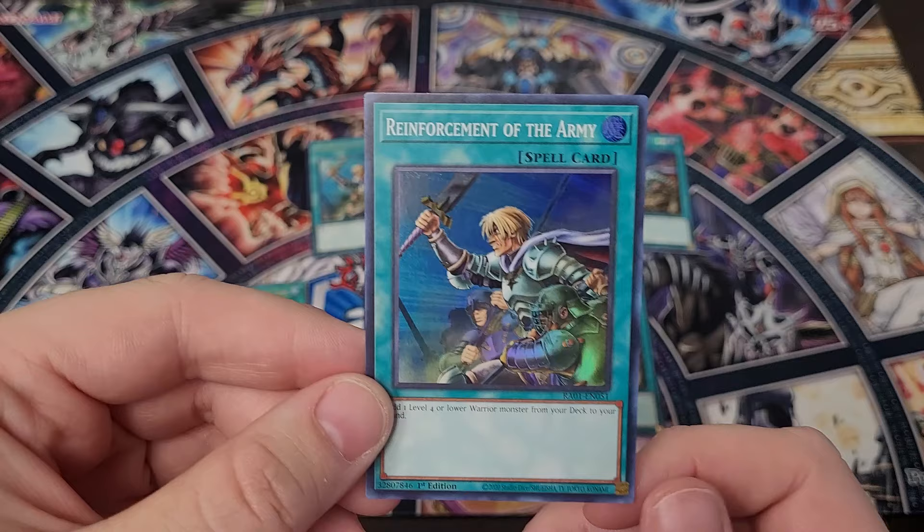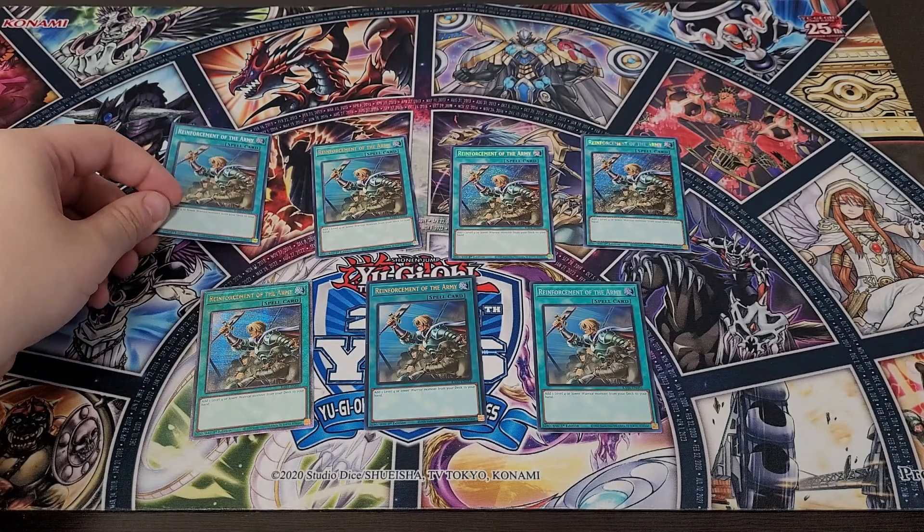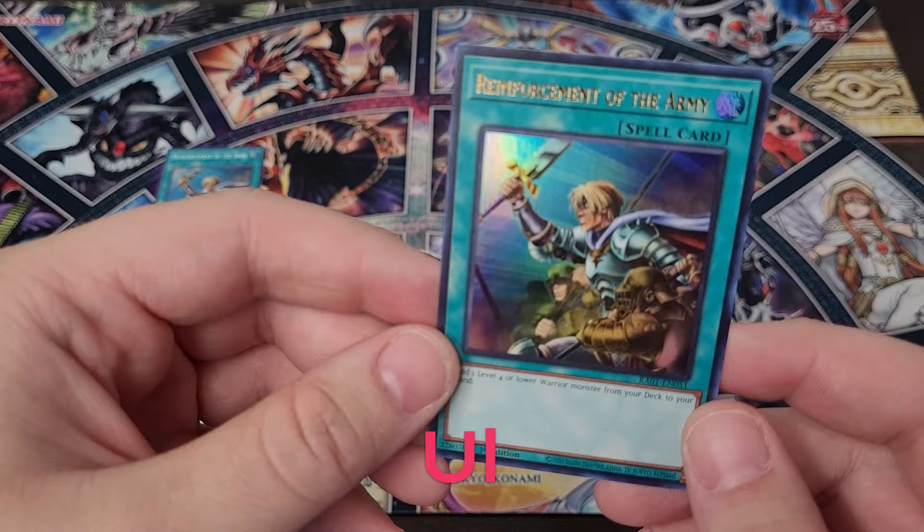As he did mention, there are seven new rarities that come in the Rarity Collection. The first one we're pretty familiar with is the Super Rare. The card we've chosen today is Reinforcements of the Army, because it's one of the most iconic in the game. Super Rare has always been in the game — just holographic, no special name treatment or anything of that sort.